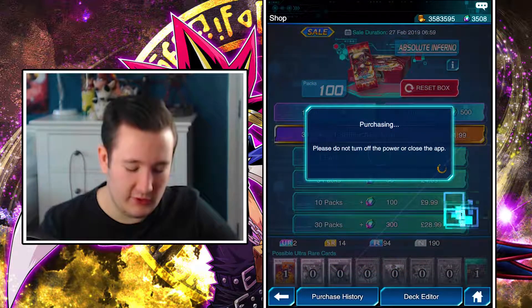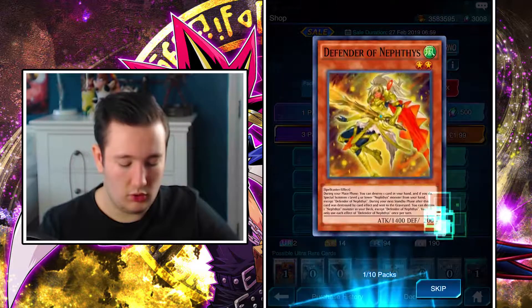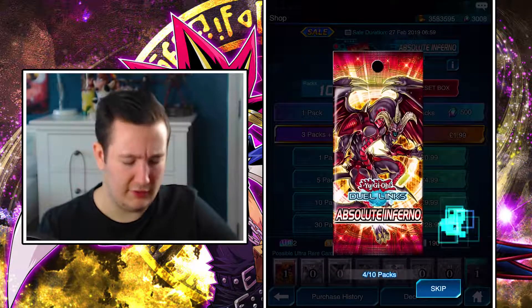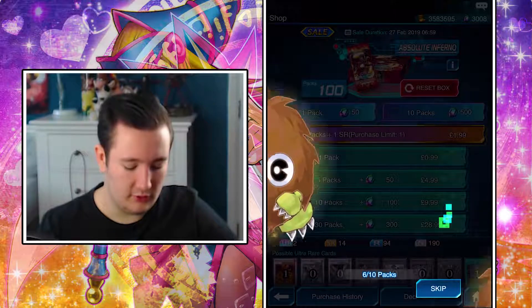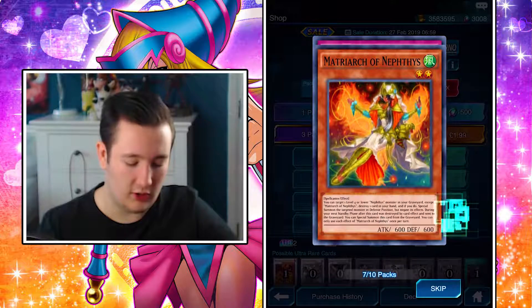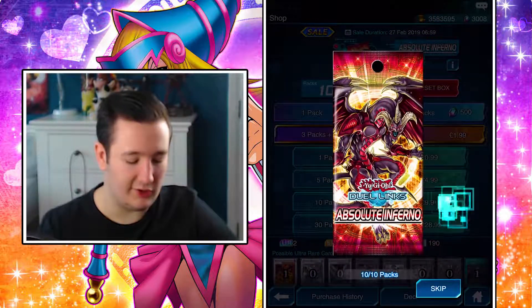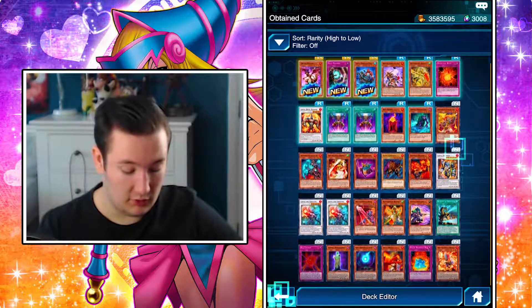I might actually buy more packs if we don't get Red Dragon Archfiend - I'll have to have a minute think. I do have the money. I keep getting excited when I see the Karibos animation while playing Duel Monsters, and yeah, it'd be nice if it's just Red Dragon Archfiend. We're pretty much halfway through now. Please Red Dragon Archfiend - it's literally the one card I really want from this set. I'm not the expert on this, though.